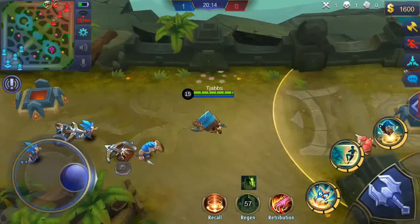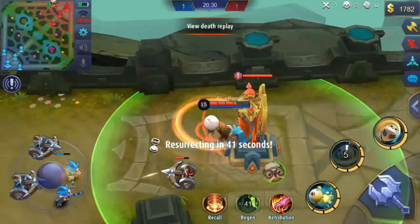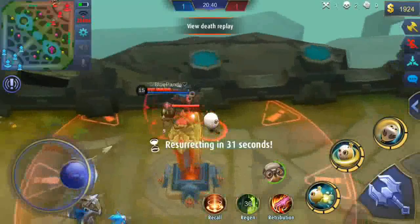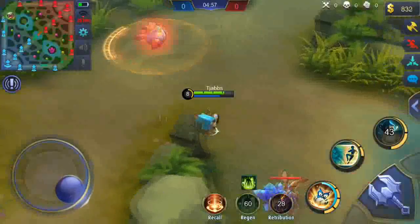We then thought: will this work on normal turrets as well, or is it just the Nexus? We decided to try that out, and you can see we're not taking any aggro without the minions. I'm targeting Blue Panda and nothing is happening. You unfortunately can't attack minions with your ability, which is really weird. But as soon as the minions go under the turret and I attack Blue Panda, I get the aggro — oh my god, this is not fair. It's really insane, because you can actually do some real damage with this, at least early game. It doesn't really matter late game, but it's still really cool that this actually works.